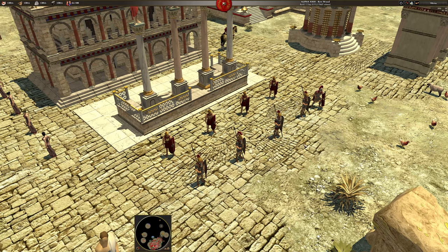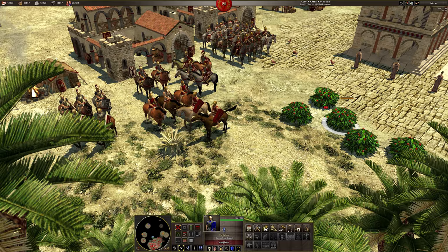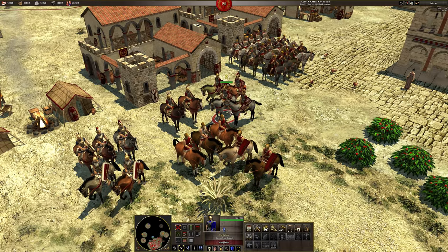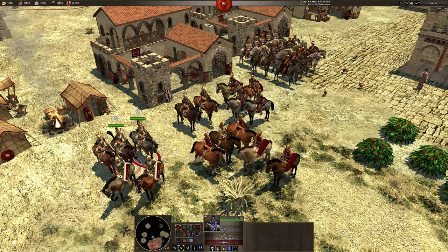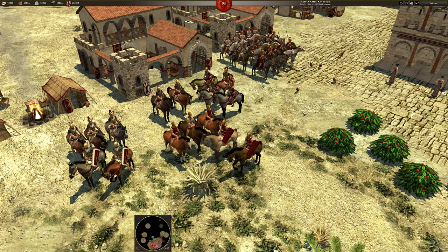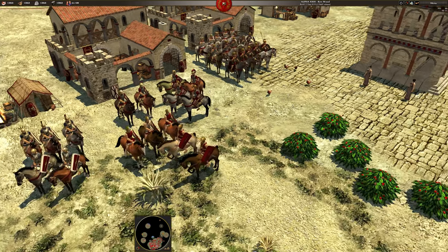Now we're having a quick look at the Romans. The main differences are going to be in the swordsmen and the hats. There's more differentiation between level 3, 2, and 1 — the level 2s already have the fancy hats. Also with the spears, the way they're holding those upwards.